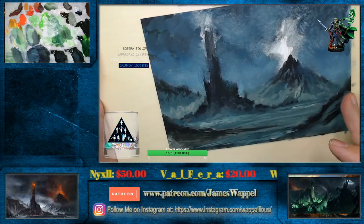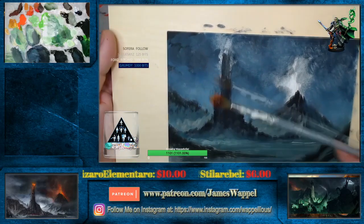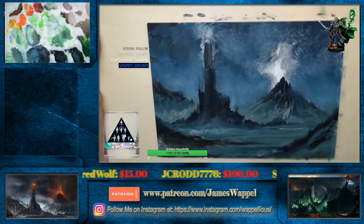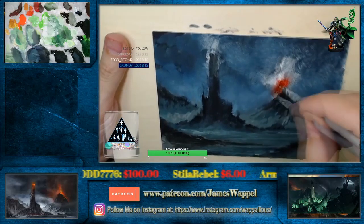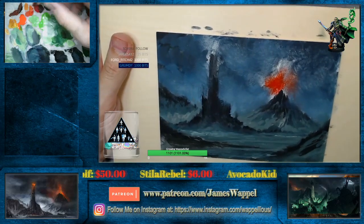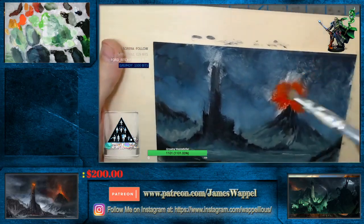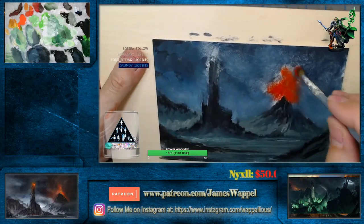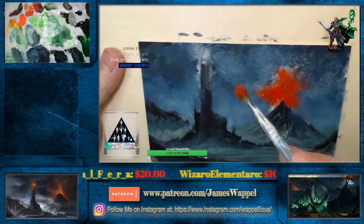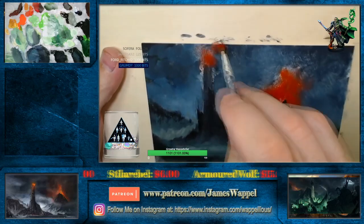We haven't even started fooling around with our reds and oranges and all that kind of stuff yet. Now we can. Look at this again — a high-quality precision tool. Only the best here on the channel, of course. We're going to start out with some Fanchion red. Maybe a smidge of our cadmium here. It's just literally just sticking the brush. I can only imagine what this looks like to people — they must be just absolutely horrified by this.